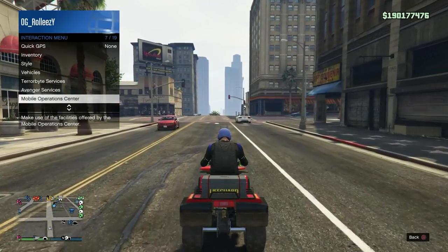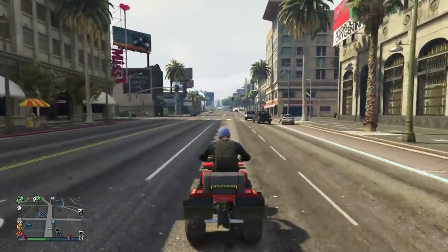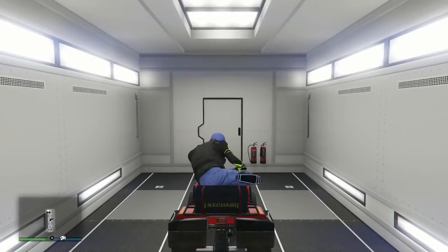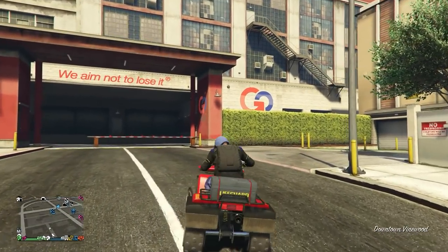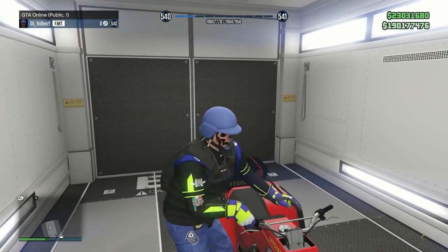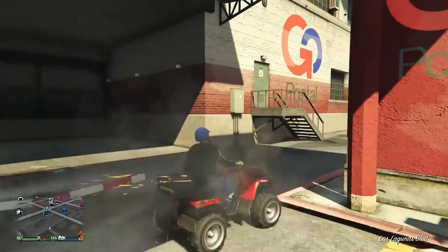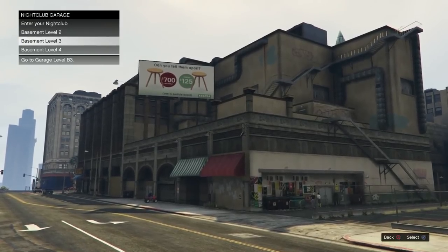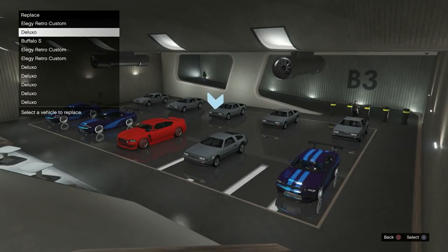Wait for it to get delivered — once you see the notification in the bottom left, simply drive out. You won't see any plate change because there's no visible plate on the blazer, but it does get a fresh plate and it gets insurance. Request your MOC — I recommend using the MOC with personal vehicle storage over the CEO garage. Press right on the d-pad and drive in. It's not enough to do it once; you want to make sure you do it twice. Drive it in once, turn around, and drive it back in one more time. Now if somebody blows it up in a session, you can call Mors Mutual and get it back — I think it's only about a hundred bucks or less.